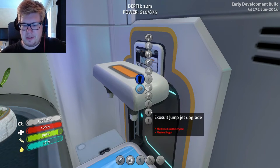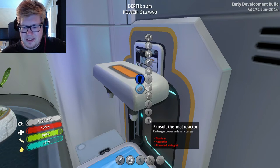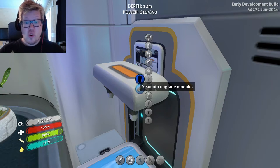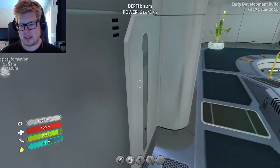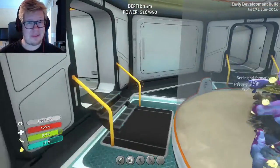It's a suit jump jet upgrade! Exit thermal reactor... Okay, okay, okay, I need to try this out. Jump jet and computer chip — oh my god, I need so many things.